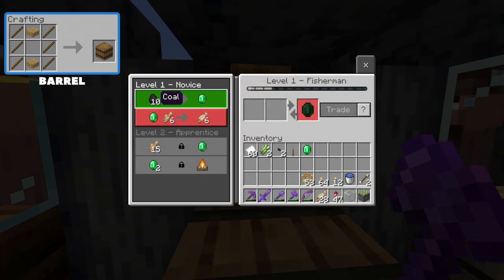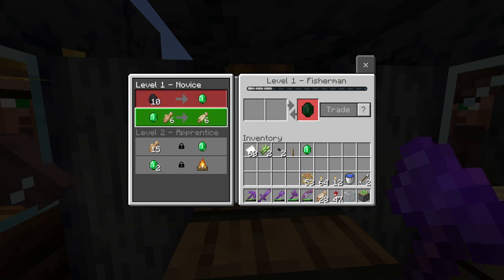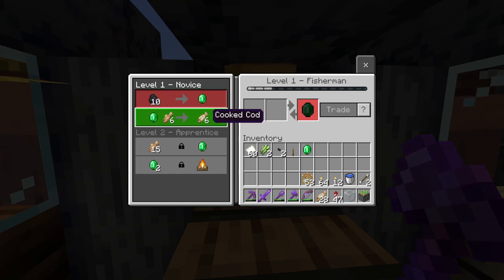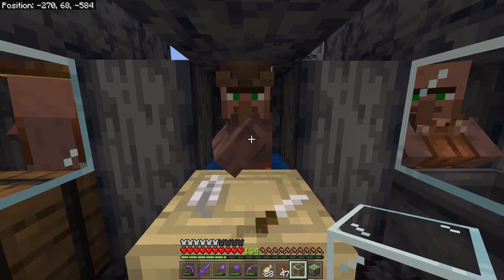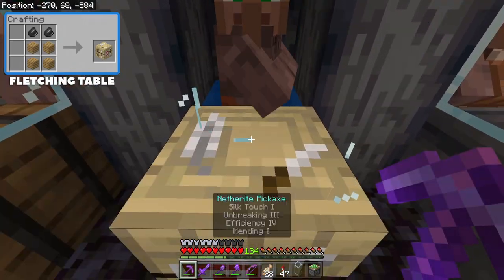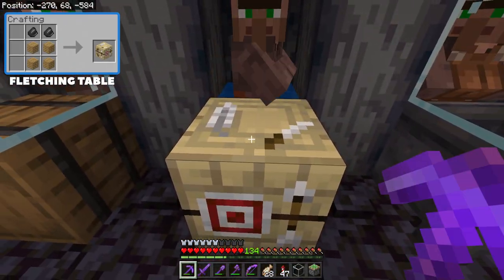Over here at the barrel we have the fisherman. The fisherman will take things like coal and string to trade for emeralds, and with your emeralds you can get cooked fish, campfires, enchanted fishing rods — all sorts of fish-related things. And this one is a pretty interesting one: the fletching table, which currently in the game has absolutely no use other than employing this guy.